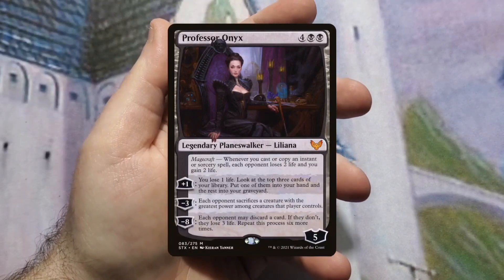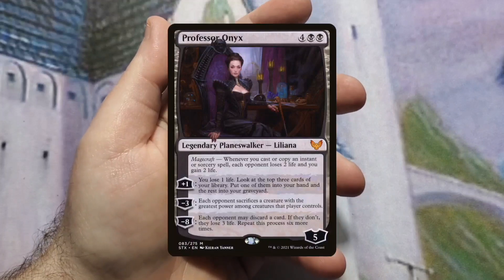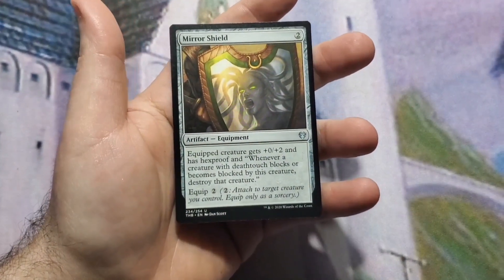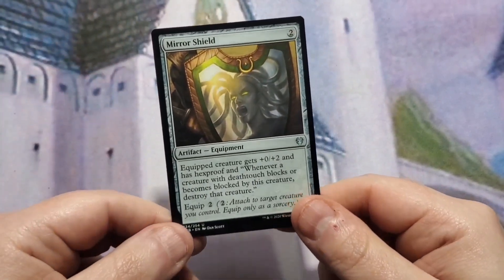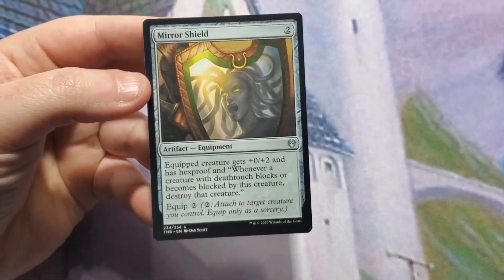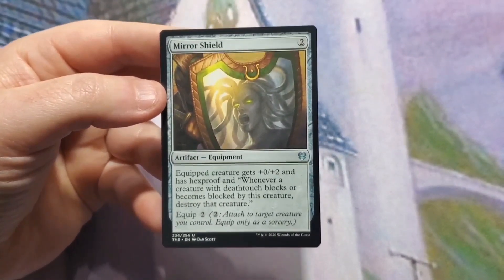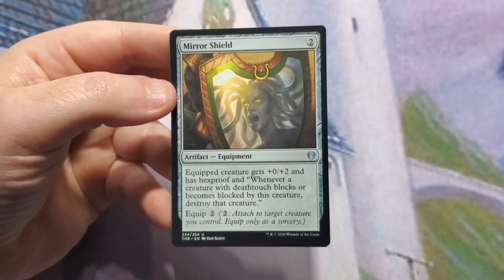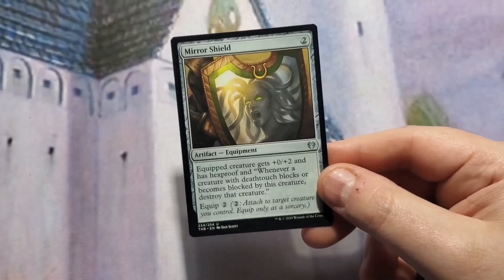I wasn't playing in a four-player pod — just testing against the computer on Arena to see if the deck gels together. Last card before the combo: Mirror Shield. I use this card a lot; it's my budget way to protect your commander or any key creature. It gives a creature +0/+2 and hexproof, and equips for two. It's as close as I could get to Lightning Greaves on a budget.